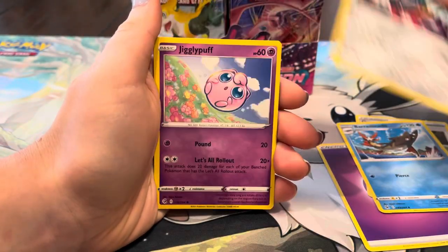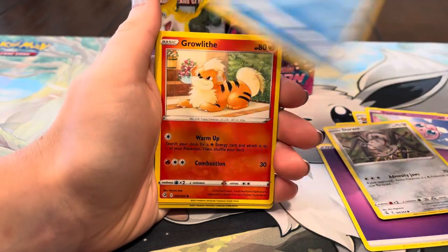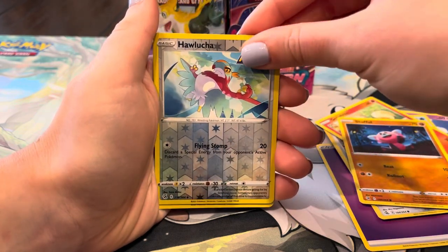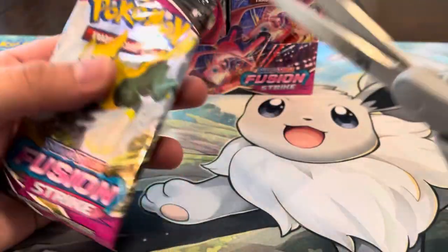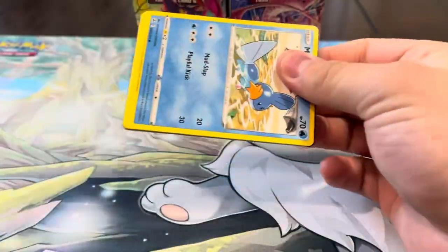We got Croagunk, Jigglypuff, Durant, Launcher, Growlithe, Stufful, Haxorus — nothing crazy from that side yet. Maybe you'll pull a banger on your side, who knows. We got the Boltund artwork — wish they had a Boltund alt, that would be sick.